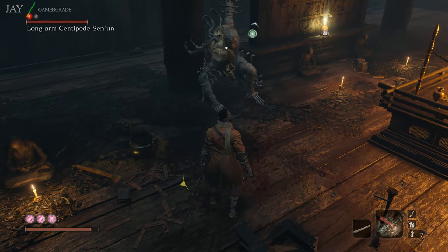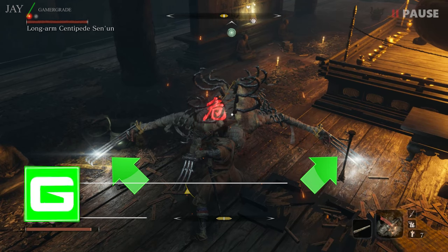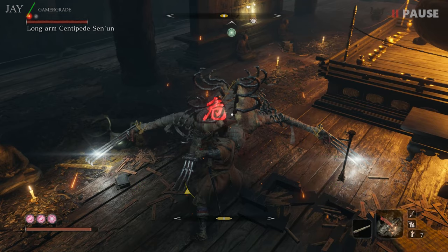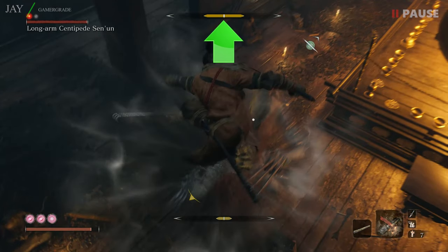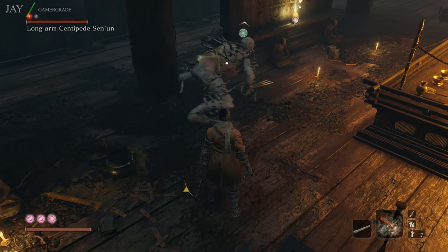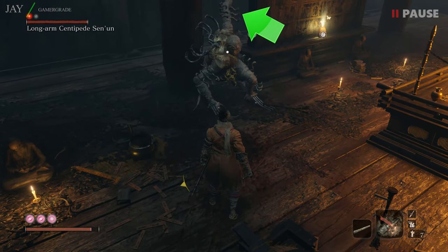His second move is a double-handed perilous sweep attack, recognised by him stretching both arms out to either side. This unblockable attack simply needs to be jumped as soon as you see the red kanji symbol appear. Landing on his head after jumping will massively build his posture, so make sure to do this every time you see the kanji appear. You can tell he's about to perform this perilous sweep as he first raises his left arm rather than his right.